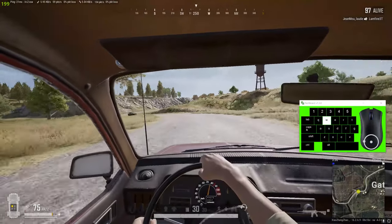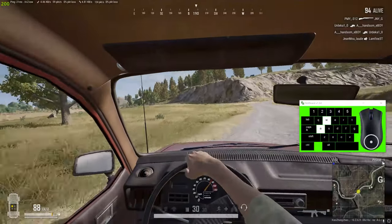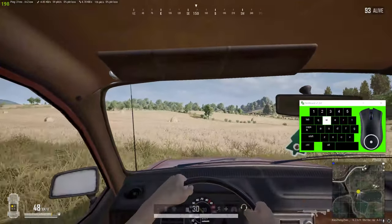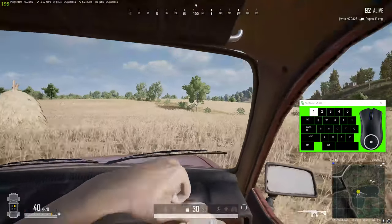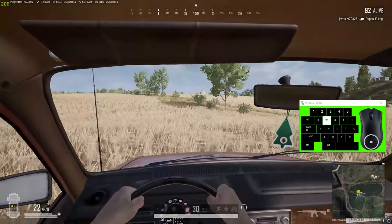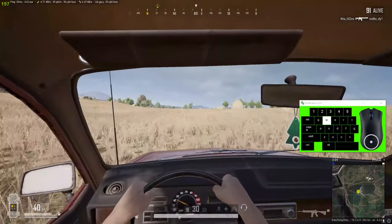Today I'm going to show you how you can cancel a heal animation while you're riding in a car without risking pressing F and falling out. The safest way to cancel a heal animation is to press 1 or 2 to swap weapons, or press your hipfire button to aim down your sights. Any of these options are safer than pressing F because you don't risk falling out.